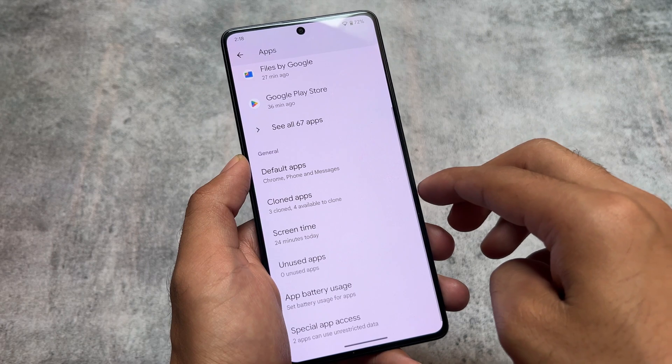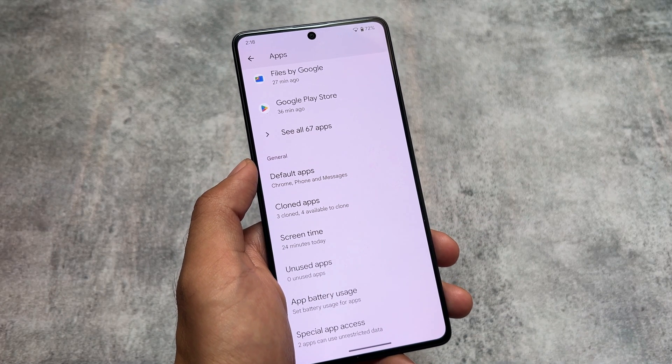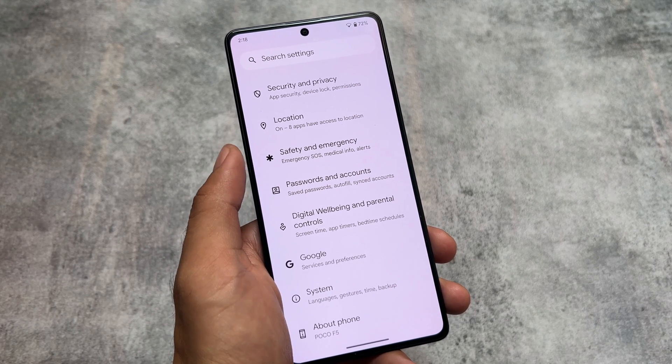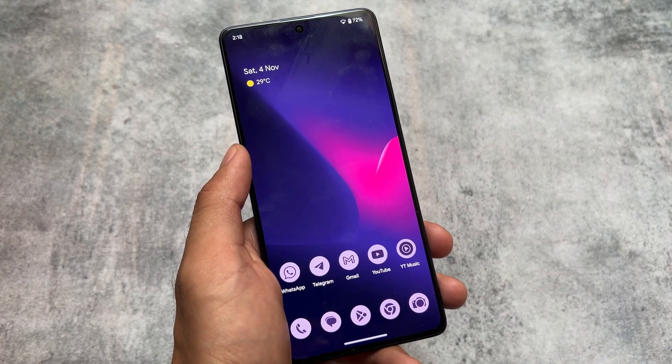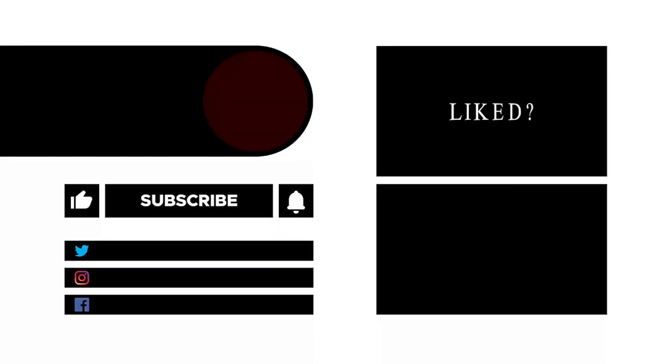Cloned Apps is one of the favorite features highlighted here. Let us know in the comments which feature is your favorite in Android 14-based custom ROMs, especially in Tequila OS. If you liked this video, don't forget to like and share. See you in the next one!